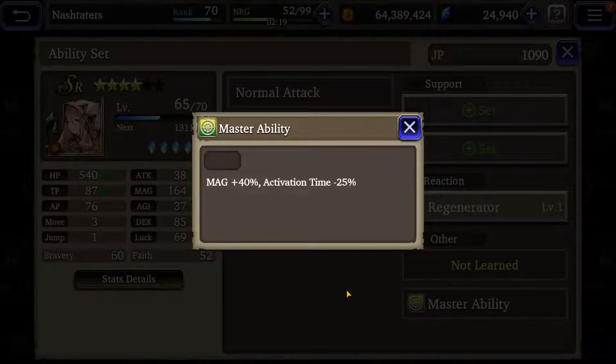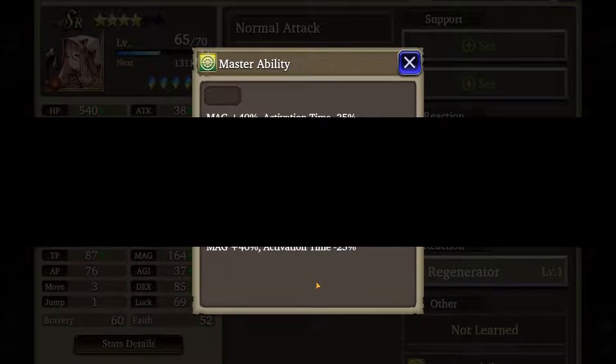Her master ability adds an additional 40% magical attack power and activation negative 25%. The key thing here is the activation time. It's going to be really good for her since she's going to be spending a lot of her time healing, and the extra magic doesn't hurt — her heal is going to be very high in numbers.